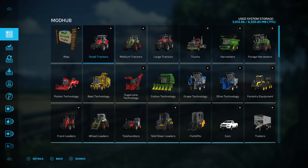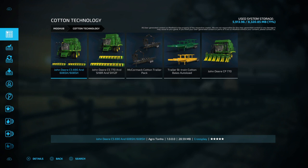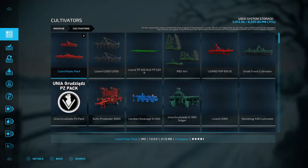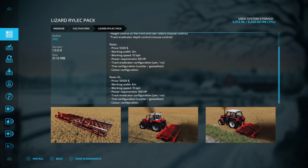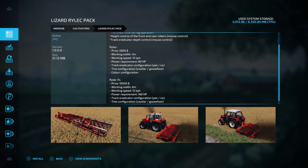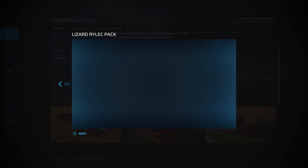Then you can get your tractors — small, medium, large, everything that you need. Tractors, forage harvesters, cotton technology. Basically, what a mod is is somebody has taken the time to make their own version of something and sent it to Giants Software, who makes this game. They approve it and it gets put into the game. For example, this cultivator says it fits perfectly on a farm of any size, gives you a description and pictures you can browse through.